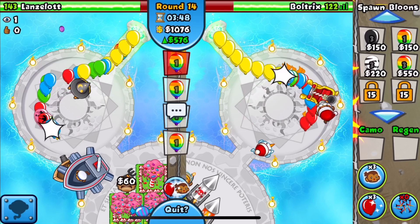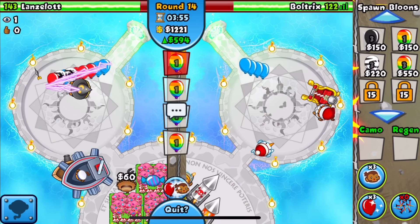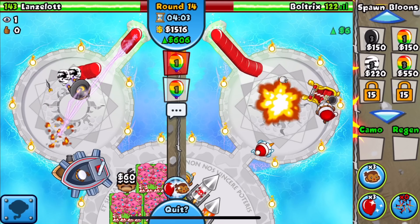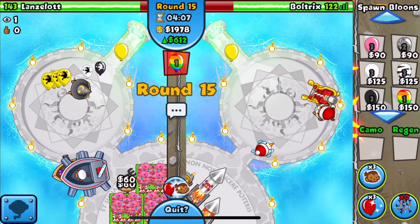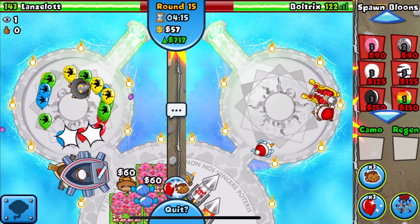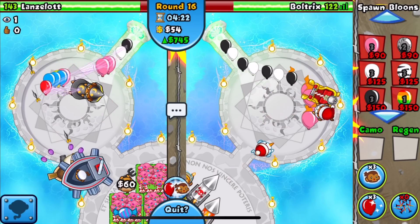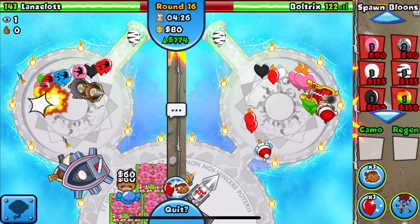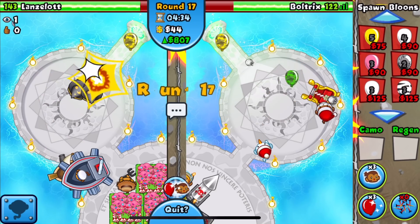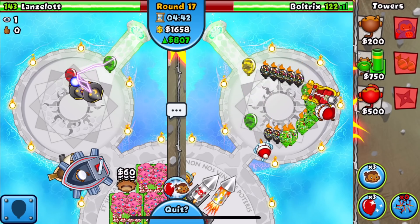We're still space ecoing at 594 eco. He's shown no signs of aggression so far. I set the Dart Monkey to strong just in case he sends a ceramic - I feel like he's going to. We switch to grouped eco and get up to 717 eco. I could send a lead rush right now and possibly force a boost out of him, but I don't want to waste money. We reach 774 eco - I should have been max ecoing.